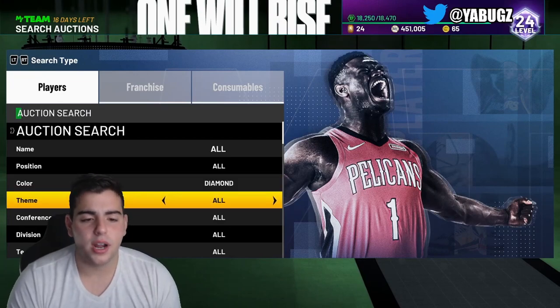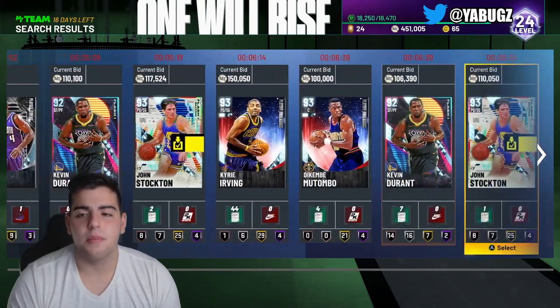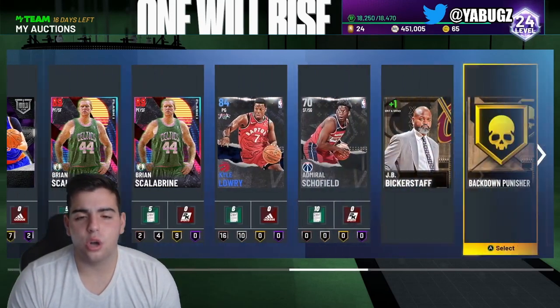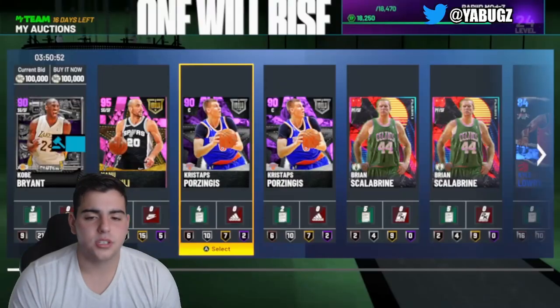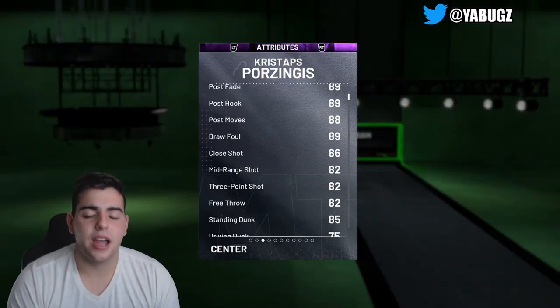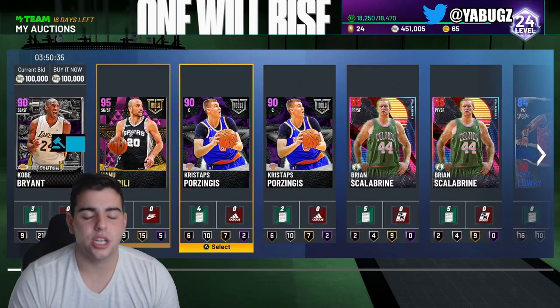Pretty much, I think every card in your collection should be sold besides a couple. You could keep Kevin Durant, but he has no lock-in reward so he's not that valuable. I would say keep Porzingis and Manu Ginobili — their prices rise a lot, and Porzingis is the only stretch center in the game. But if you're scared they might drop another cheap stretch center, I would sell them. The best time to sell is probably late tonight or early tomorrow — put them up for 12 hours and there's a very high chance of selling.